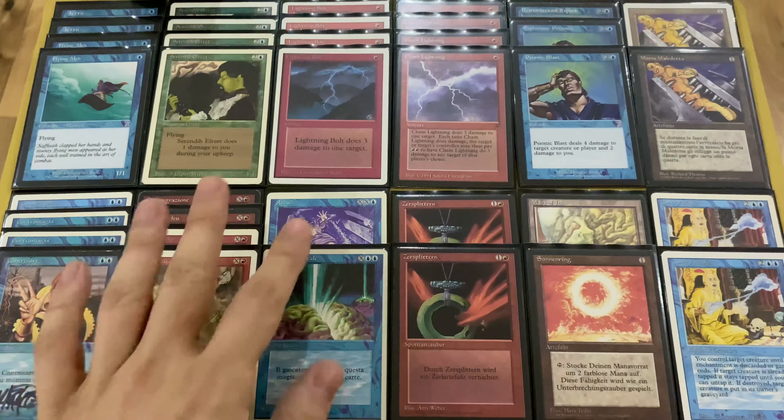Let's start from the main part of the deck — creatures. First one is Flying Man, just a 1/1 for one mana but with flying. It's a very interesting card because it's so tiny that many players don't want to use removal against it, and a flying man for one mana can deal three or four points of damage like a Lightning Bolt or even better, and after that he can block or be traded by a removal spell. Trading Flying Man for a Lightning Bolt is very good.